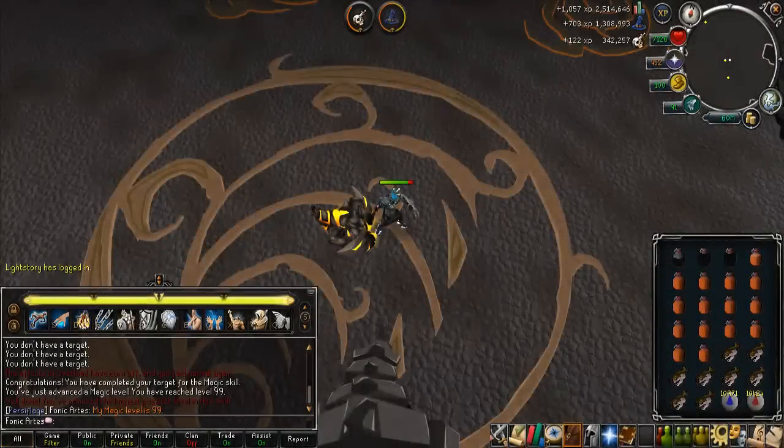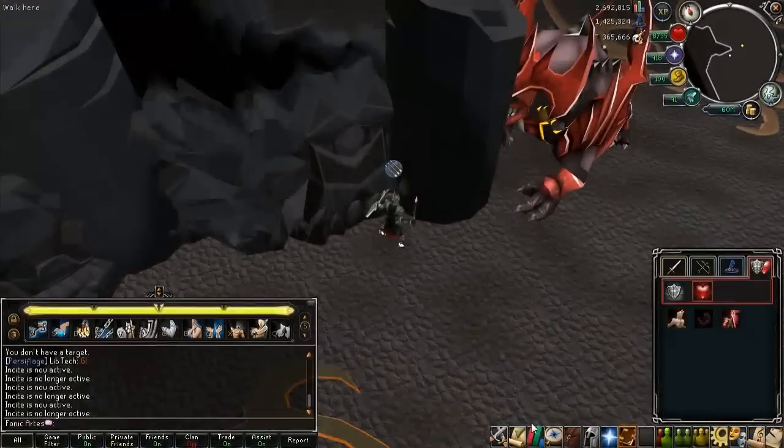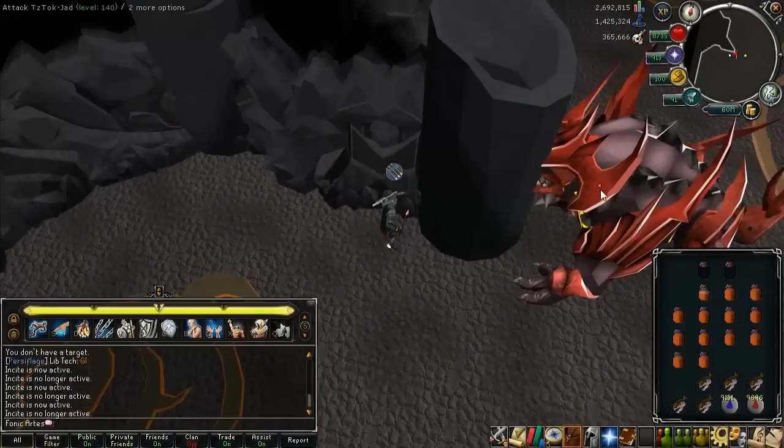Hello and welcome to another episode of Let's Start Maxing. I am Fonic Arts, and on screen now is my 99 magic I got on beta. This is the task that got me my 99 magic.